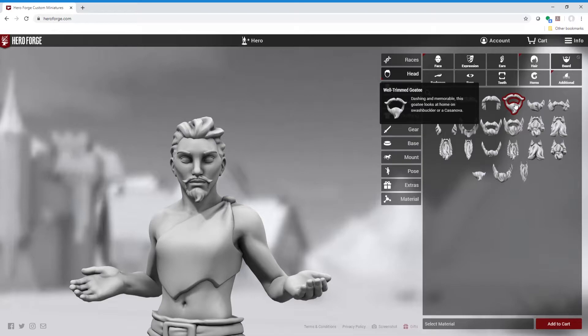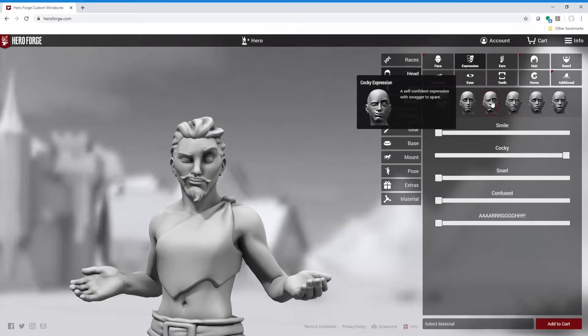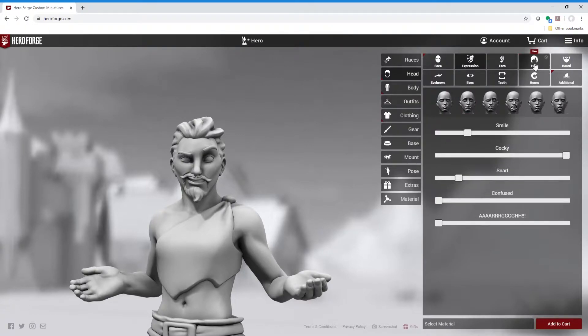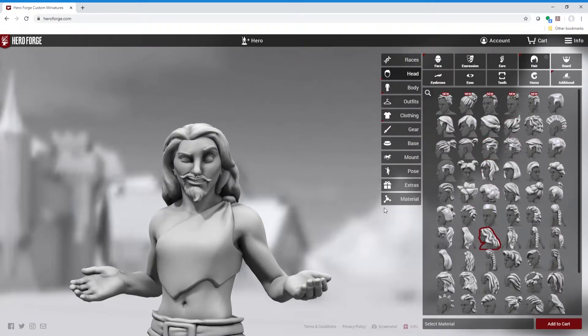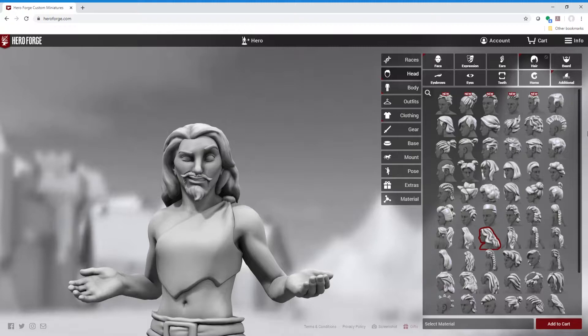Not bad. And then let's go over to his expression. Looking at the expressions here, I think of a gypsy as somebody who's a little cocky. So let's go with a cocky expression. You can mess around with that a little bit — make it a little wider, a little bit of a snarl. And then ears, we're going to keep him pretty normal. Hair — give this guy a little bit of long hair. Yeah, he's a long-haired gypsy dude.